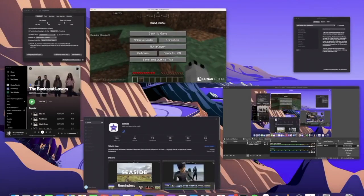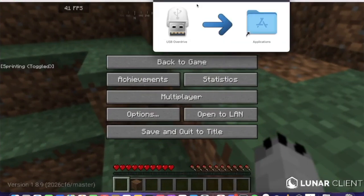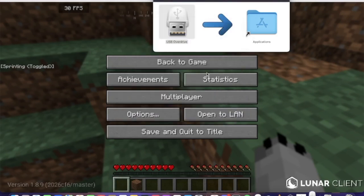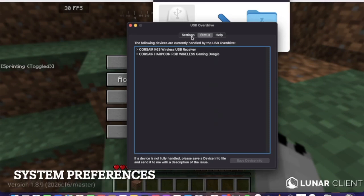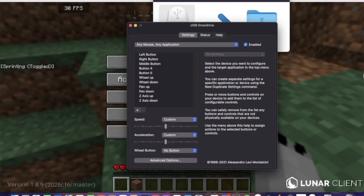Check the link in the description for a program called USB Overdrive. Just open that up, drag it to the Applications folder. Double click it to open it, push Open. You're going to have to wait 10 seconds — if you don't want to pay 20 bucks, you wait 10 seconds and then you just don't have to pay. You'll also need to go down to Security settings and actually change the options to allow it to work.